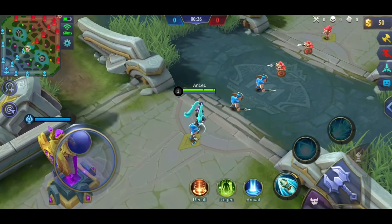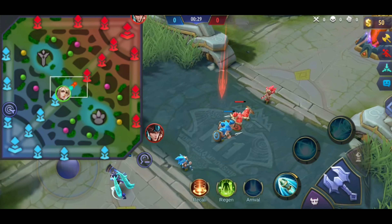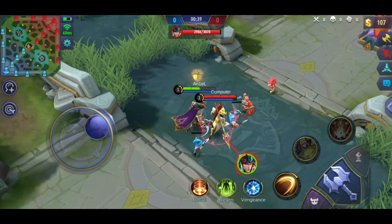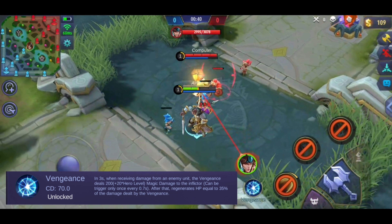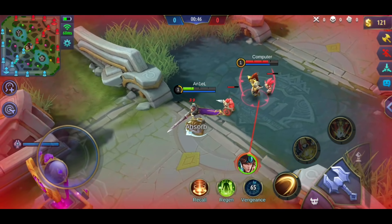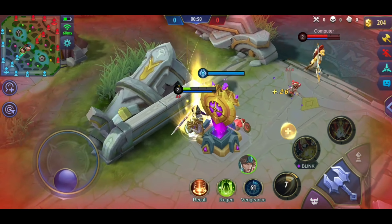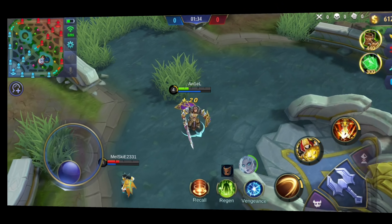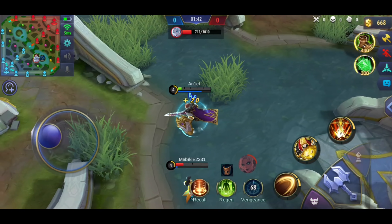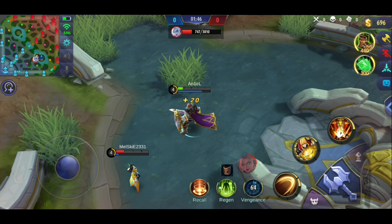This spell is good for heroes that do big split push, so that when there is a team fight, they can also join. It's also good for tanks because the movement speed bonus makes it easier to set up. Our last spell is called Vengeance. If you use this, within 3 seconds all damage you receive will be returned to the opponent. The return damage is 70% of the damage taken. It depends on how quickly the opponent deals damage. Other than that, you will also receive a heal during the duration, making it difficult for opponents to burst you down.